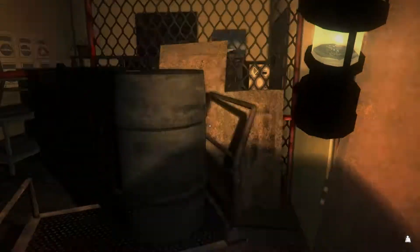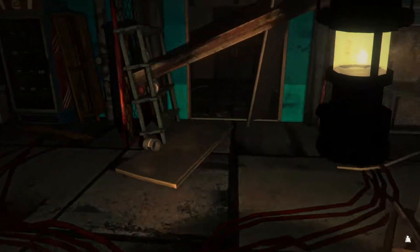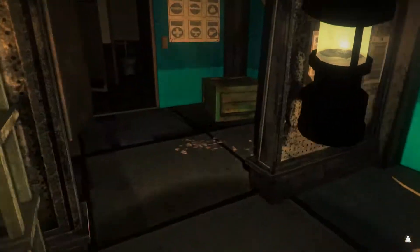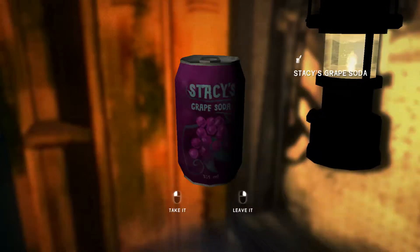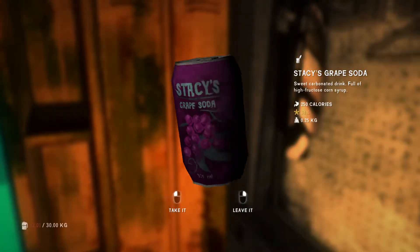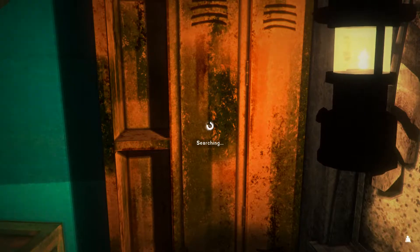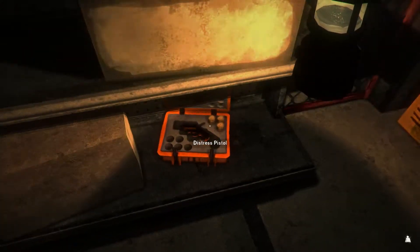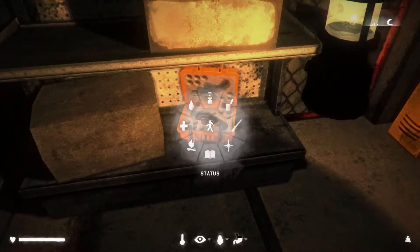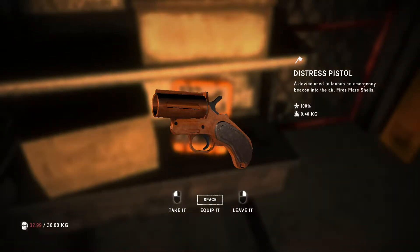This looks looted to me. The elevator is probably not going to work — it says no power. We don't need firewood or anything like that. Crackers are really good — very lightweight but lots of calories. Peanut butter sauce is pretty good too — there's lots of food here. We should take the shells. Condition-wise I don't think our pistol is in bad condition — 84%. What's this one at? 100% — we'll take it.